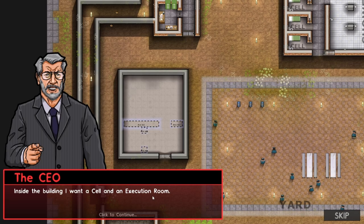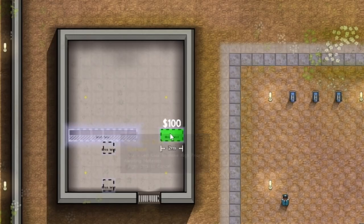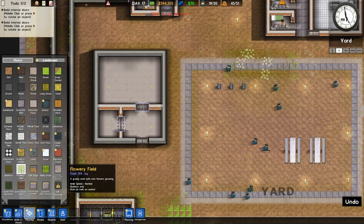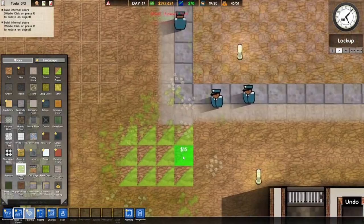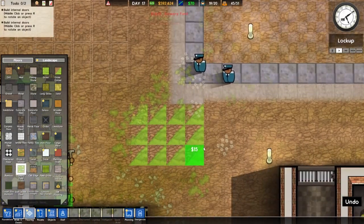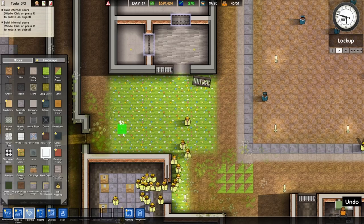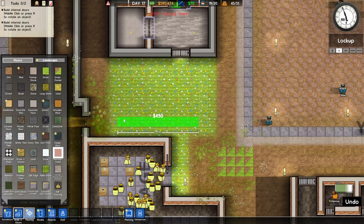Inside the building they want a cell, an execution room, and a place for childcare as well. And brick walls, which look absolutely awful - I would never choose that. I actually think I might work on the flooring a bit. Notice the interesting triangular grass I've placed - a little flowery field. I think it really suits the mood. We can even put a running track just outside.